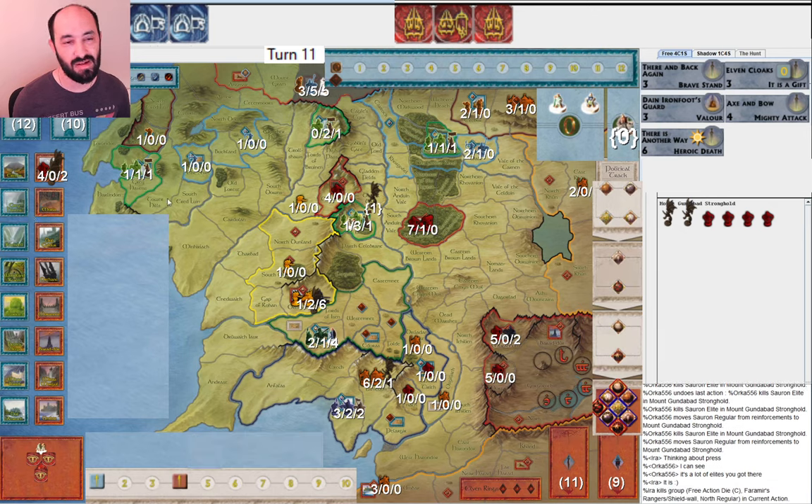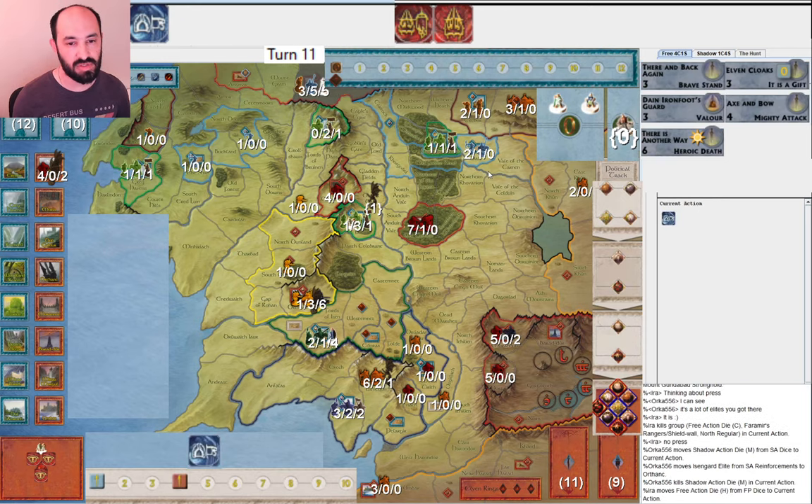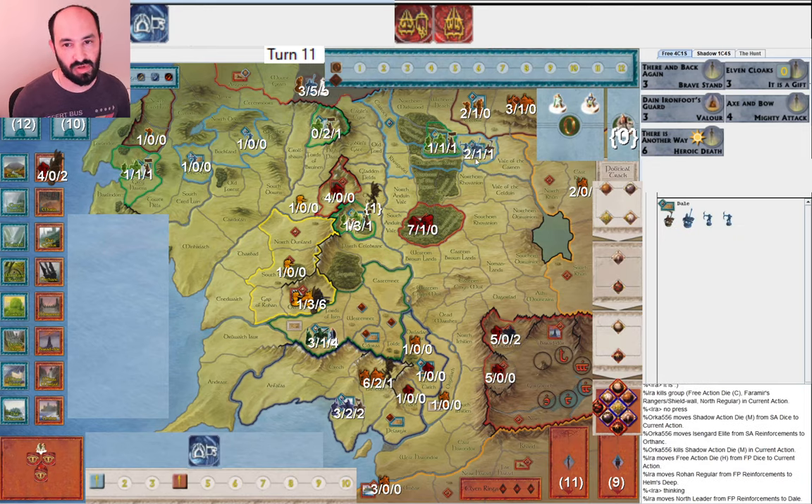I think if they had the Goblinmen card they would have already played it. They muster more in Orthanc, I muster more in Helm's Deep, muster more in Dale, and they move into Fords of Isen. This army isn't big enough to take Helm's Deep — not with a companion in there for leadership.